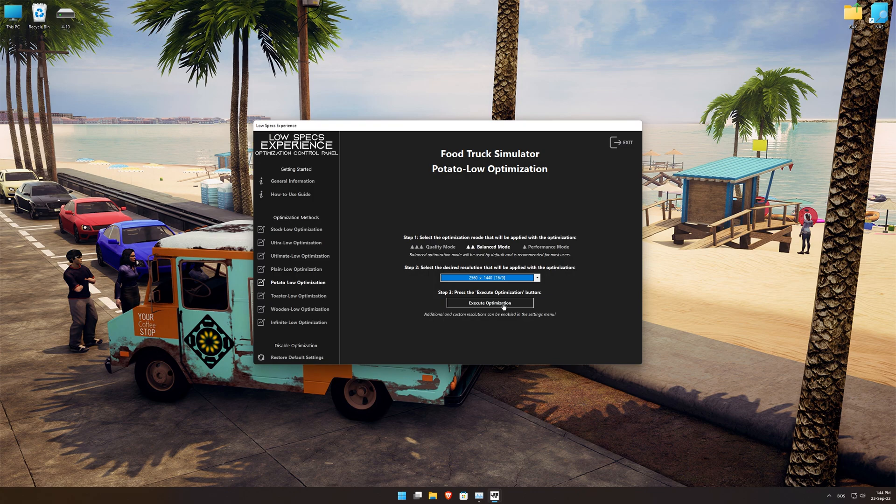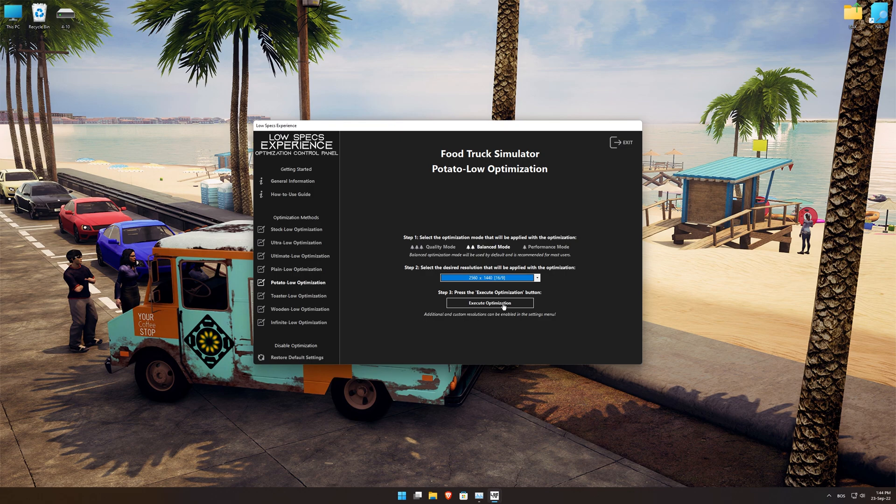This is something you will need to experiment on your own, in order to see what works for the system the best. Once you decide which optimization presets and resolution you are going to use, press the execute optimization button and then start your game.